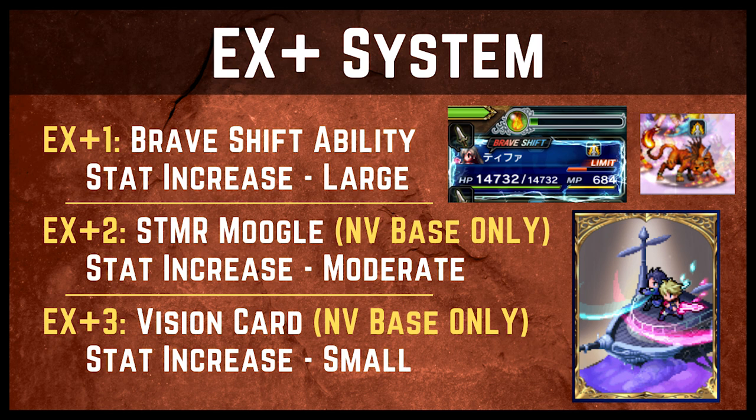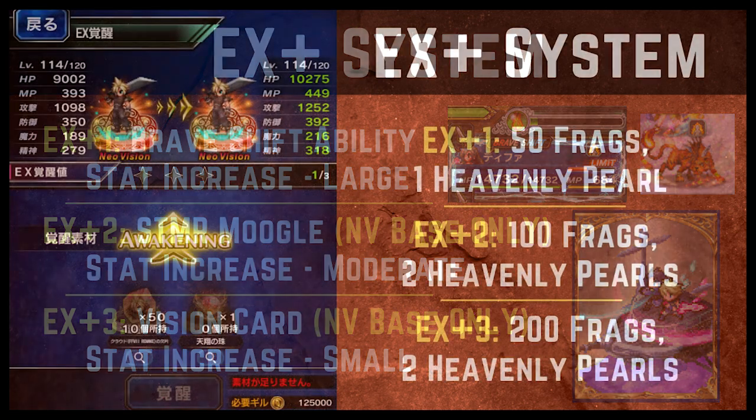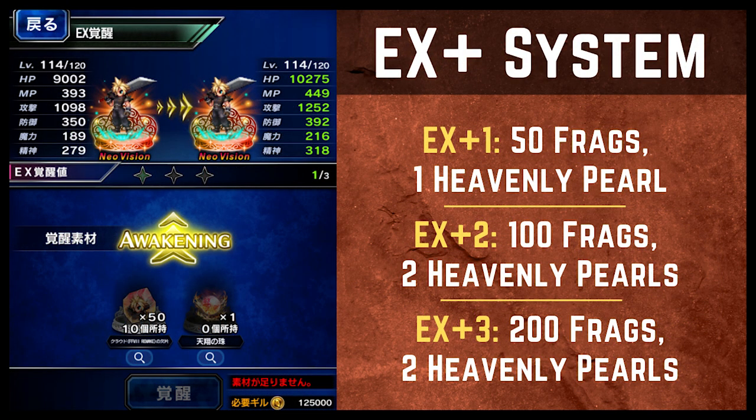Neo Vision base characters also have different requirements for getting the EX plus. With Tifa, we only needed 50 fragments and two common pearls to get her to EX plus one — common pearls are pretty easy to get, they are common after all. But the new CG Cloud needs 50 fragments and one heavenly pearl to get EX plus one, and heavenly pearls are much harder to come by, though they are obtainable. This unlocks Cloud's brave shift ability — the minimum you want to shoot for — and it also gives him the largest stat increase. Cloud requires another 100 fragments and two heavenly pearls for EX plus two, and then 200 fragments and two additional heavenly pearls for his EX plus three.